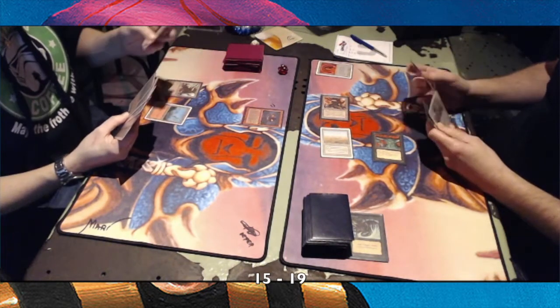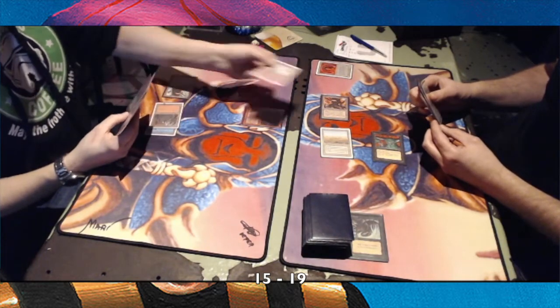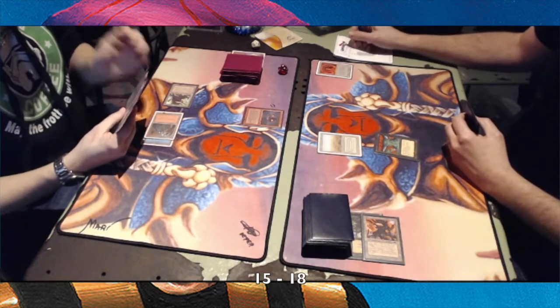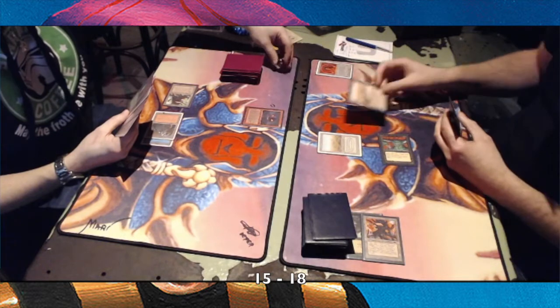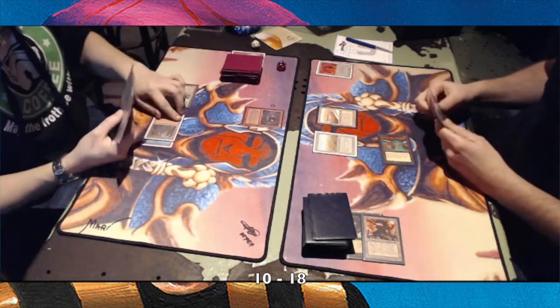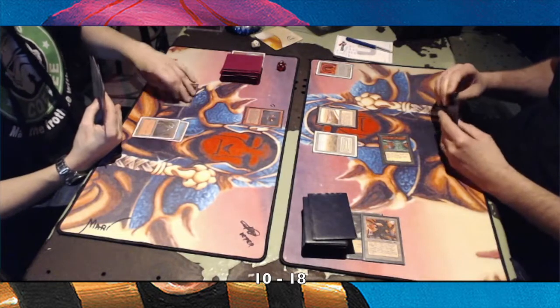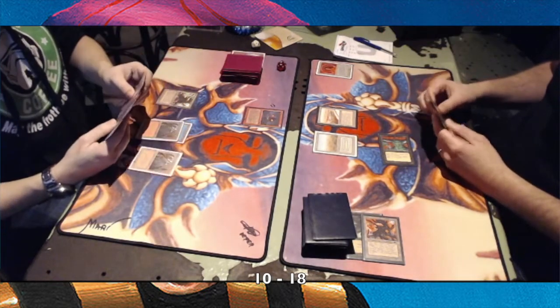Direct damage, and there's a Stone Rain. I do like it that Sonder is playing Stone Rains here — it's so important to have land removal in this format. And there's another Juzam hit, so that's 10 damage taken off by one Juzam. That's a dream when you're playing with Juzam Djinns.